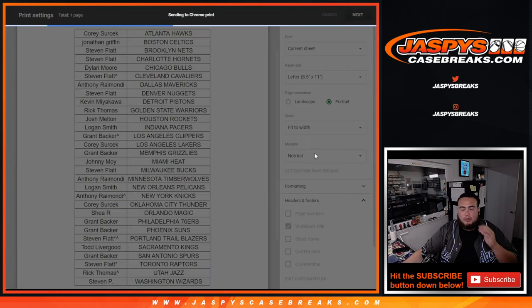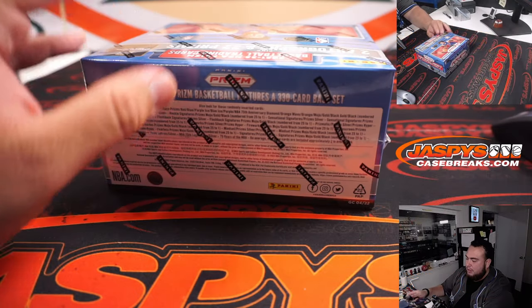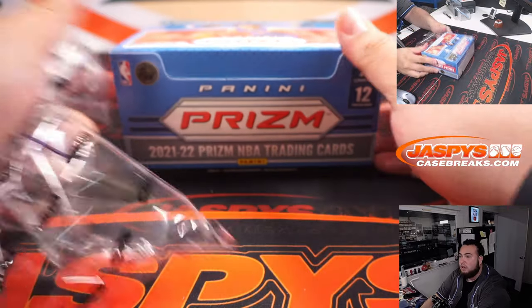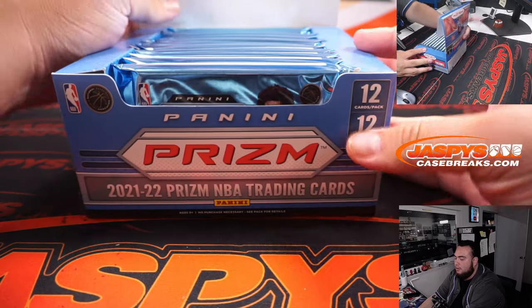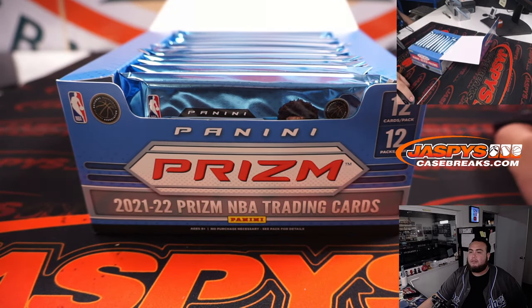Sorry guys, I was just doing something really quick. Alright, so just for this one guys - usually we just grab a random pack, but since it is a fresh box, I'm going to generate a number 1 through 12. And from here on out I'll just grab fresh, pack 1 in the front all the way to 12. Let's see if we can generate a number.